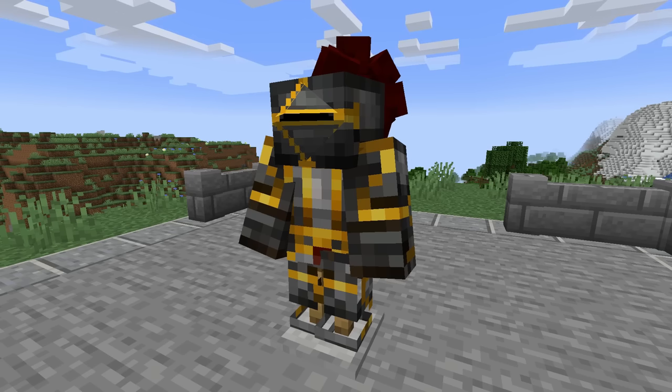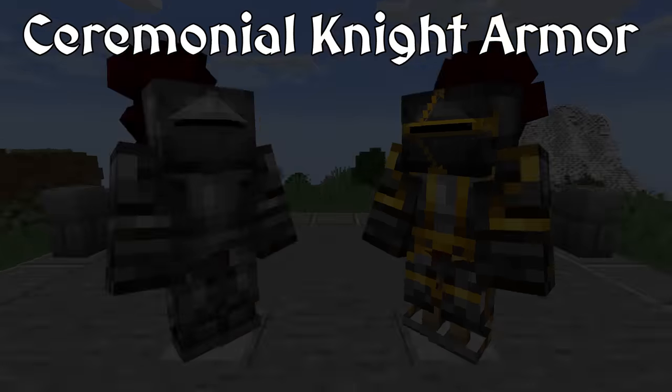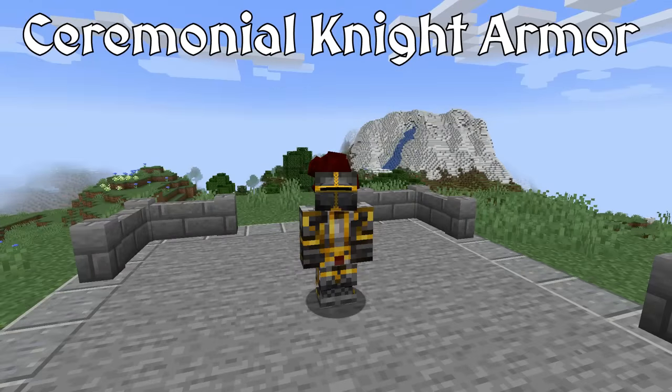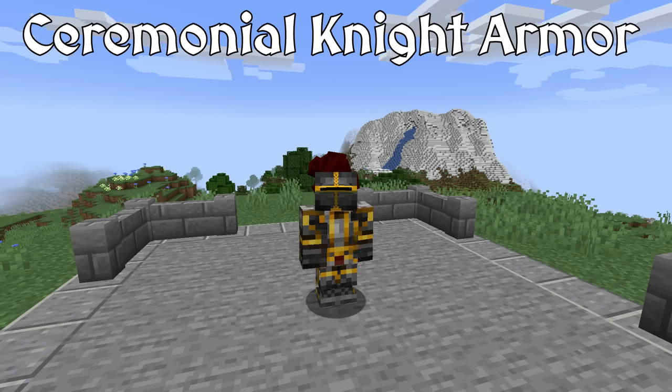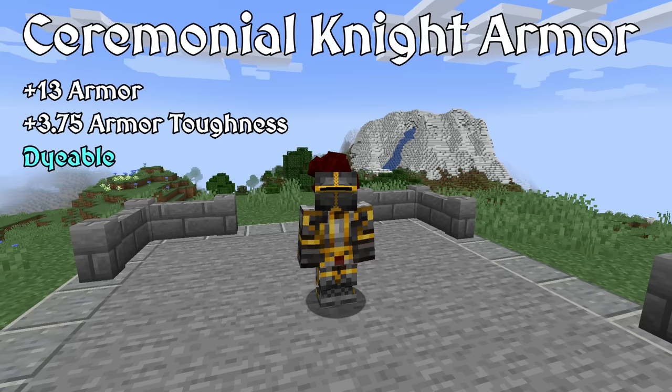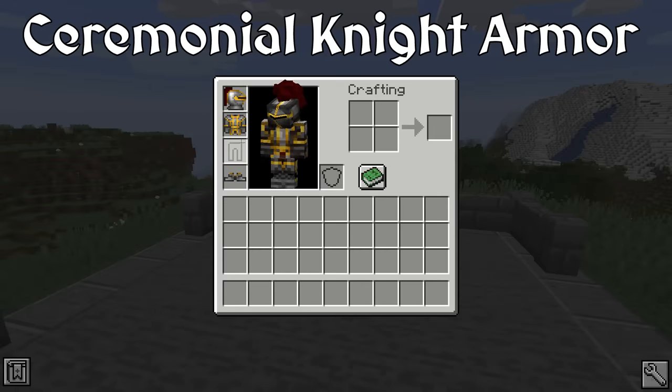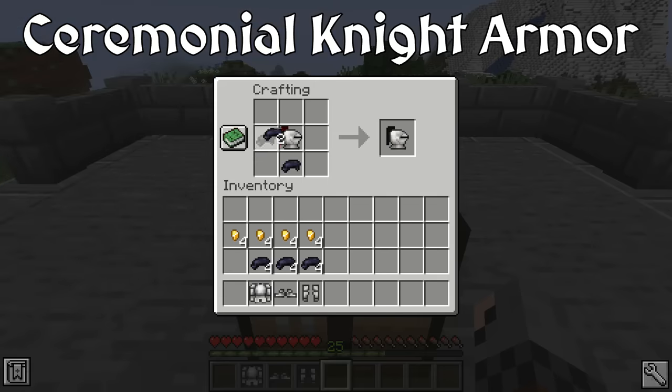The last set of armor that Epic Knights offers is Ceremonial Armor. This set is basically the previously mentioned knight armor and armet, except now it is gilded with bright gold. In the 16th century, plate armor was increasingly becoming more elaborately decorated so the nobility could show off their wealth. Thus, this kind of armor was more expensive and was often worn off the battlefield for vanity. However, much of this armor could still be used in battle. To represent this, the individual pieces of the ceremonial set offer the same stats as the knight armor, although it does not provide knockback resistance. Also, the set excludes armor for the legs. To craft the ceremonial armor, you combine the correct corresponding pieces of the knight armor with gold nuggets and black dye.